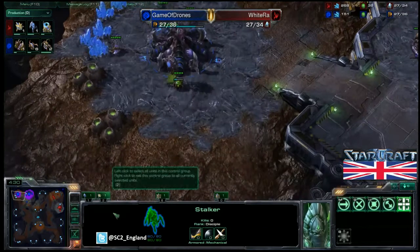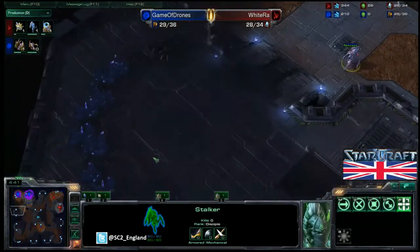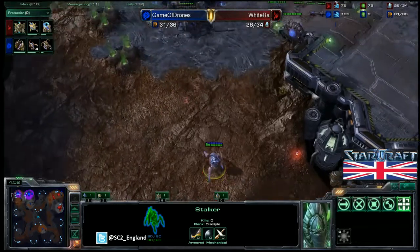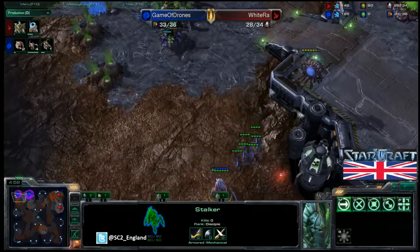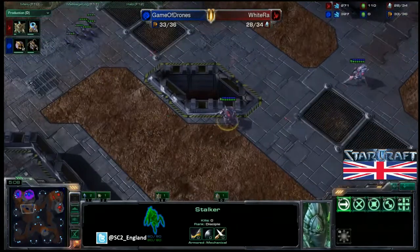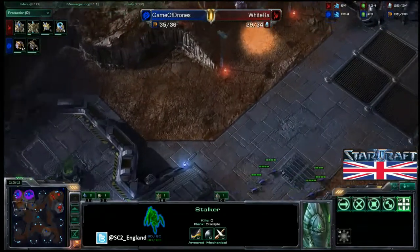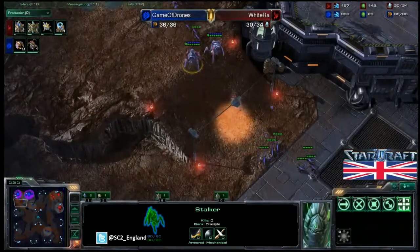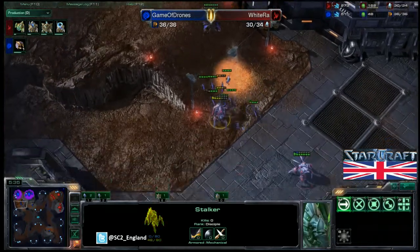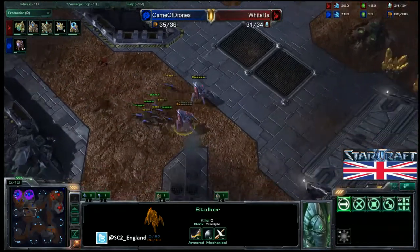Two stalker aggression coming out from White Ra — they'll be able to snipe that overlord if it's not careful. The overlord is checking the third base area. TLO knows from the overlord scout that the Nexus has only just dropped for White Ra, so no need to rush a third base. TLO does have some zerglings to deal with these stalkers, and he's going for a great surround. One stalker is going down — but somehow White Ra manages to get out of position and prevent the surround from killing either stalker.